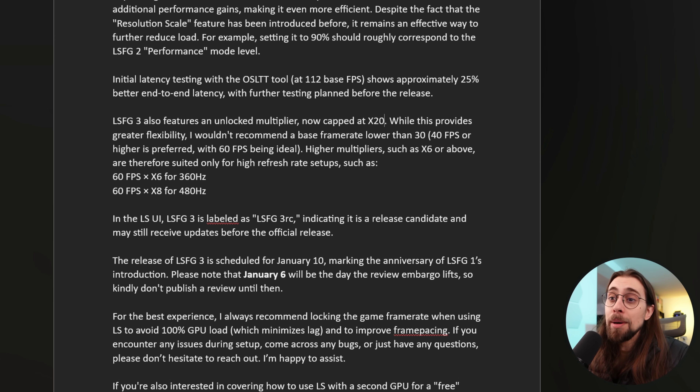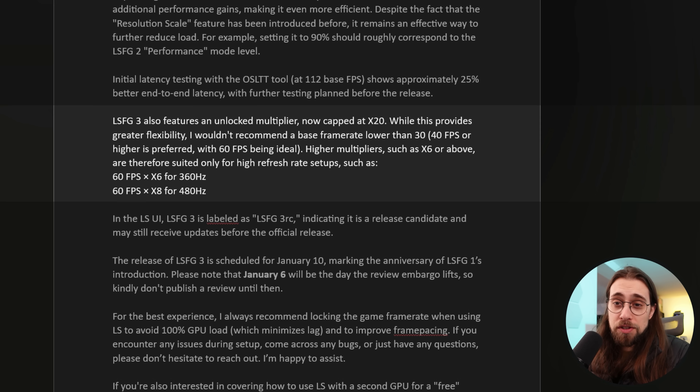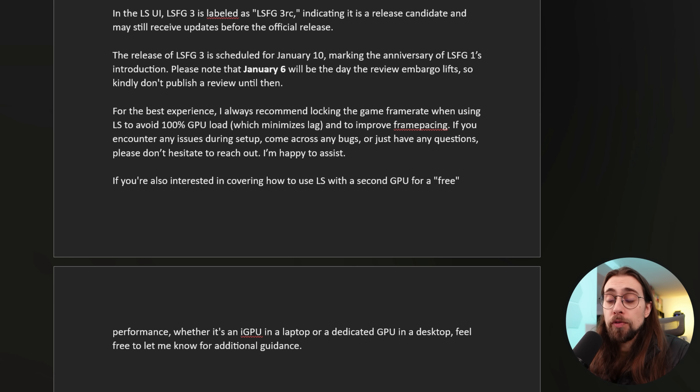We now have the performance slider and the quality slider, and better latency as well. LS FG3 features an unlocked multiplier now capped at X20. While this provides greater flexibility, I wouldn't recommend a base frame rate lower than 30 — 40 FPS or higher is preferred, with 60 FPS being ideal. Higher multipliers such as 6X or above are suited only for high refresh rate setups, like 60 FPS × 6 for 360Hz and 60 FPS × 8 for 480Hz. You don't need Nvidia's MFG and the RTX 5000 series to get X3, X4 frame generation — you have it here with Lossless Scaling.